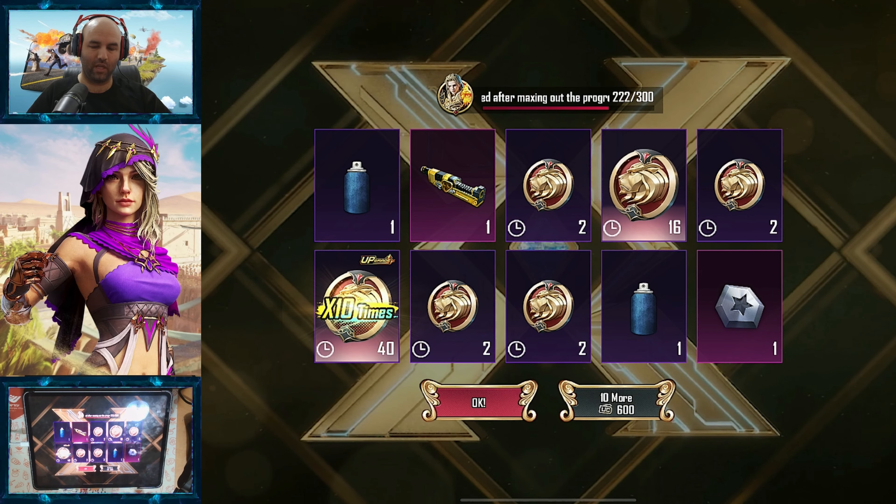We've got another material. And this emote converts to 16, which is good. Can we get the exit itself, though? So close to the guarantee here. We already spent something like 7,000. Let's just do three more of the 10 pool.